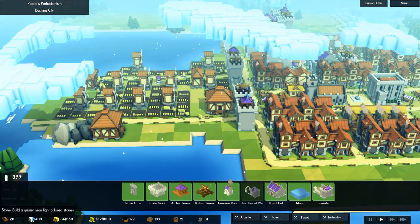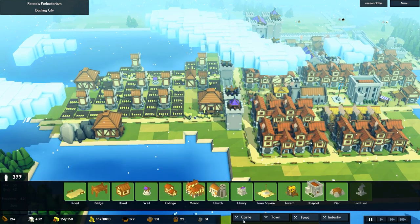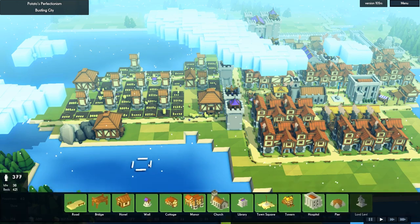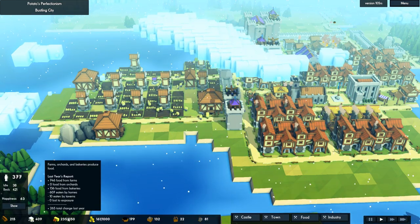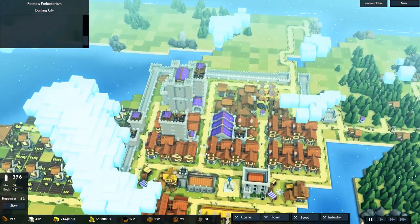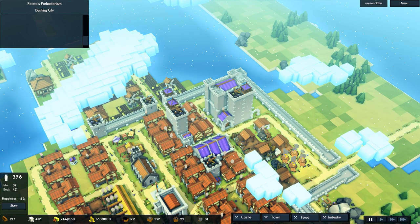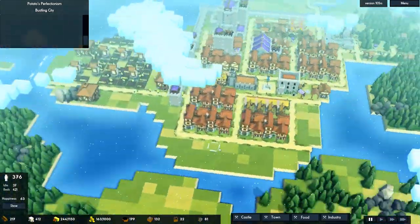Let's look at where we are. We have plenty of stone. How is our food income? That's a question I need answered. We are making a surplus of food and we do have some idle workers, so we can definitely fit in some extra shooting towers and some extra construction buildings. I think our income is pretty good right now.